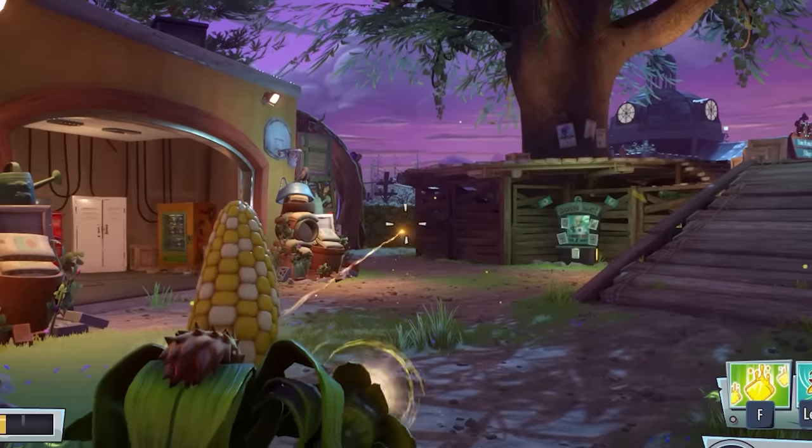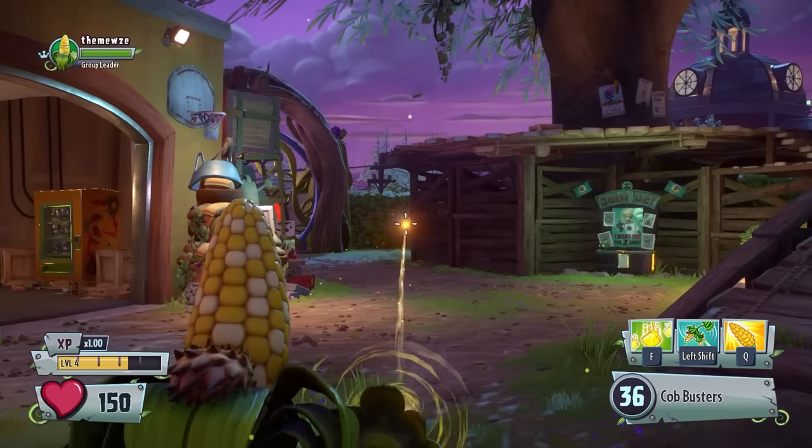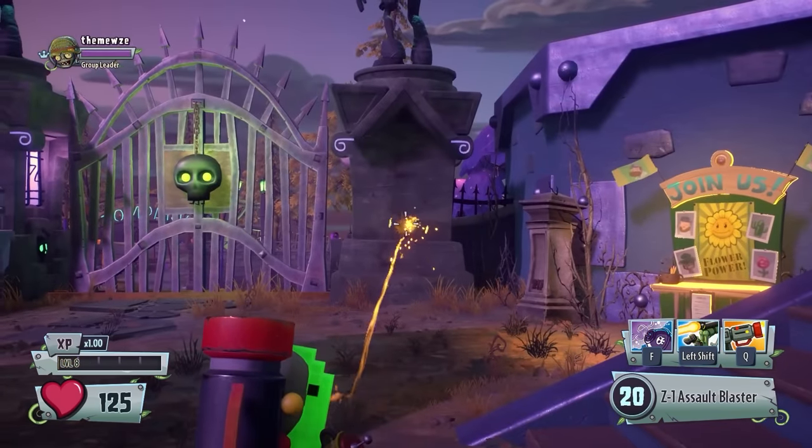B tier. First up on the extra plants is Colonel Korn. His main attack, called Cobbusters, is an automatic rifle. It's basically the plant equivalent of the Foot Soldier's gun.